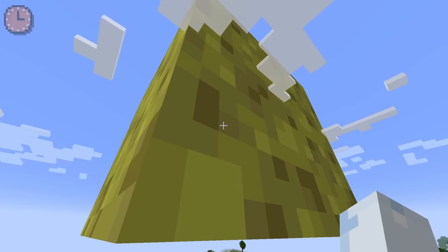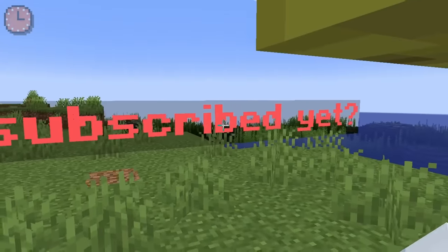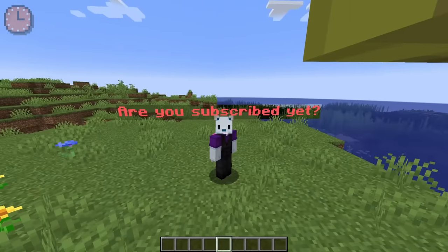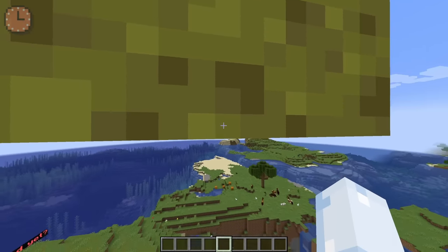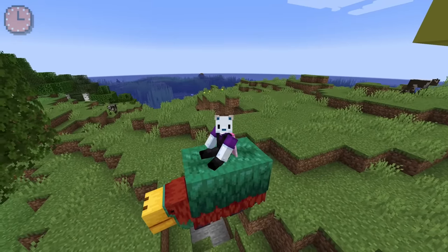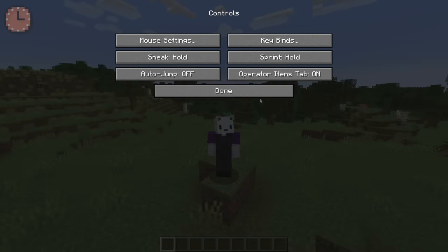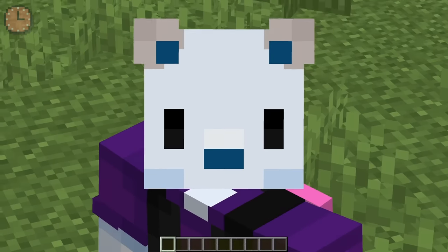Just kidding — giant sponge. This thing is crazy looking. We also got block displays and text displays. We got the slash damage command and the slash ride command. And the best change: auto jump is off by default. Best change ever.